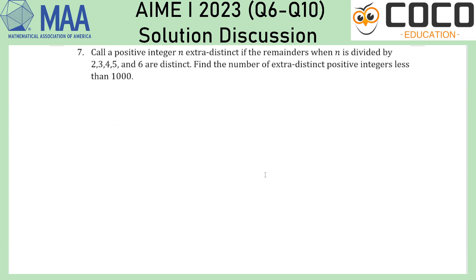Next up is question 7, which is on the thumbnail. We call a positive integer extra distinct if the remainders when n is divided by 2, 3, 4, 5, 6 are distinct. Immediately, this sounds quite constraining because there are not that many remainders you could have when divided by 2, 3, 4, 5, and 6.